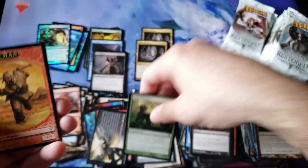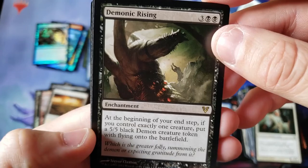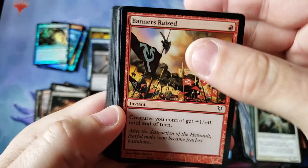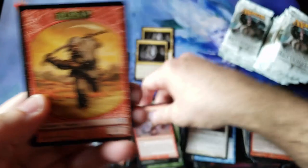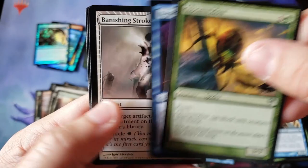Wild Defiance again. I haven't seen Avacyn herself as a Mythic — we still have not pulled one in either video. The old Demonic Rising — creepy little enchantment demon. And no foil. We've had no foil basic lands — that's kind of crazy. Are we really going to go two entire box openings without a single foil basic? That's kind of weird. And the old Conscripts.